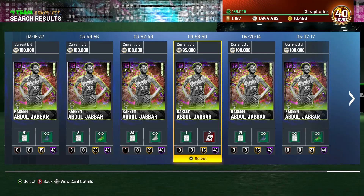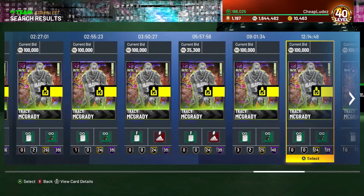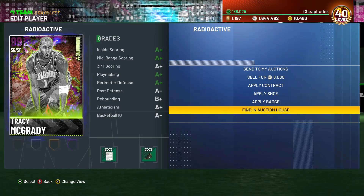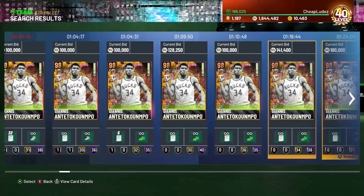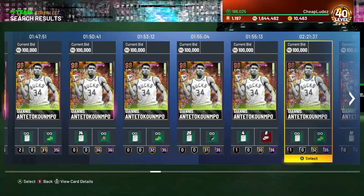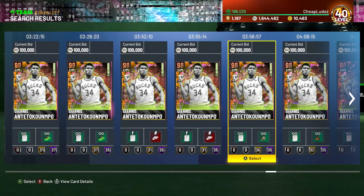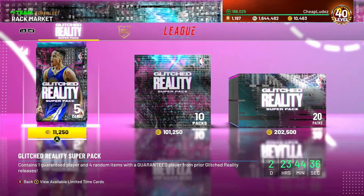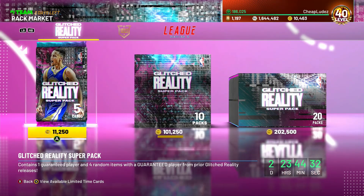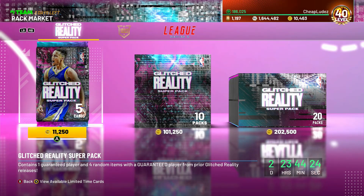The random number generator on these packs is bad. Do not spend any money. More than likely you're going to spend $50 and pull basically what I pulled — and anybody watching can tell you that is not worth $50. Technically fictional basketball cards in a video game aren't worth any money, but you get what I'm saying. These packs are terrible. Never buy the VC-only Super Packs — they're never worth it. Check the description for all my stuff, I'll be back later with more videos and my tier list.